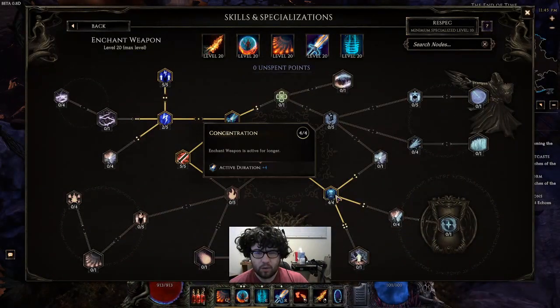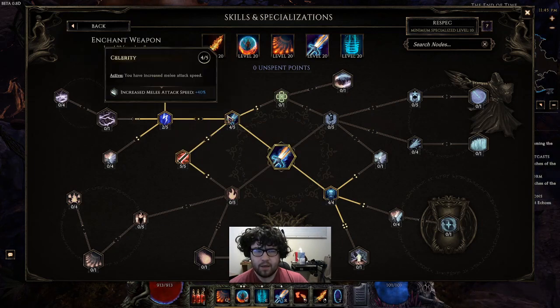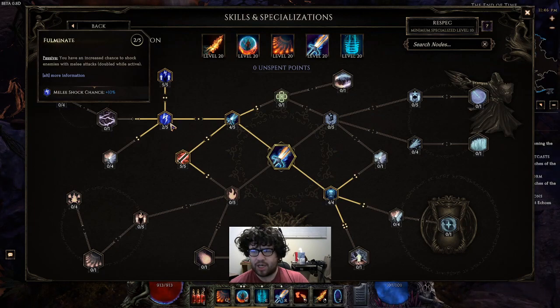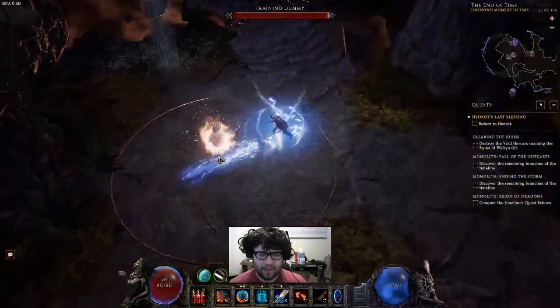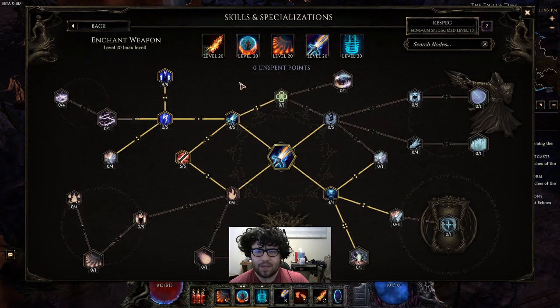For Enchant Weapon, we take four points into Concentration so it lasts a total of nine seconds, four points into Celerity for more attack speed to get our Firebrand stacks up faster, five points into Molten Steel for added melee fire damage — any added damage is really strong for us — two points into Fulminate for melee shock chance, and five points into Thundering for even more flat damage. The difference between having Enchant Weapon and not having it is amazing. If you ever need more single target, this is the skill to use.